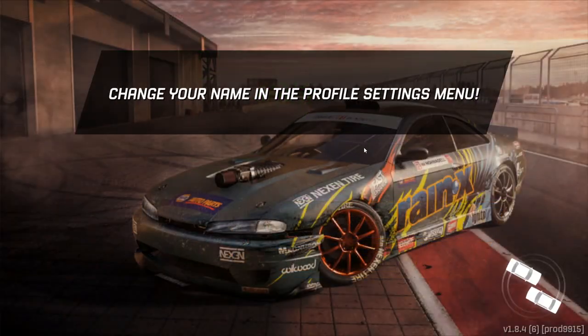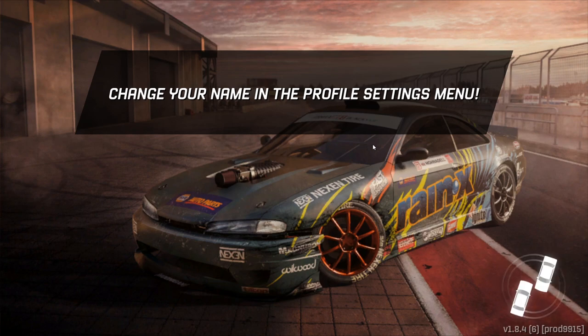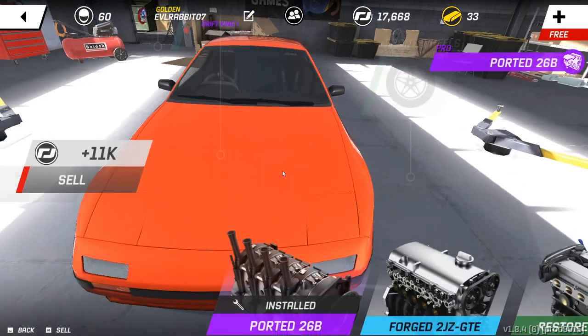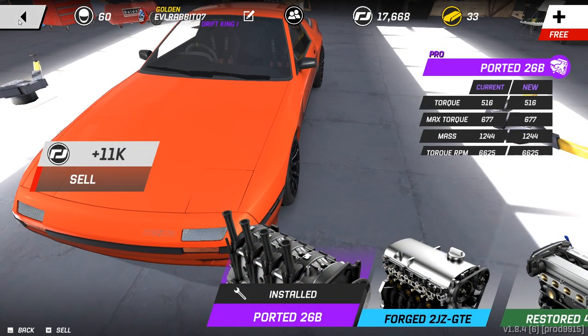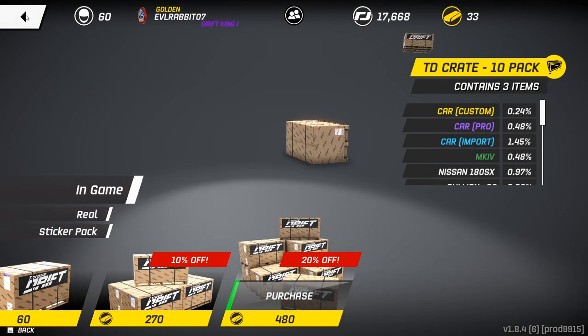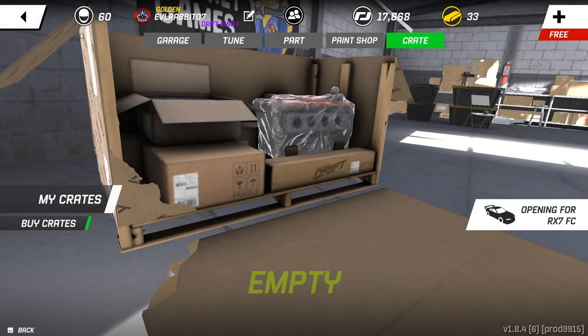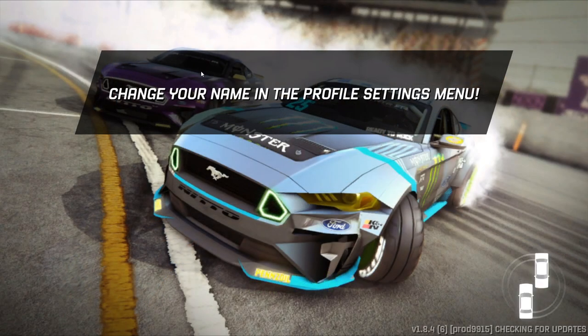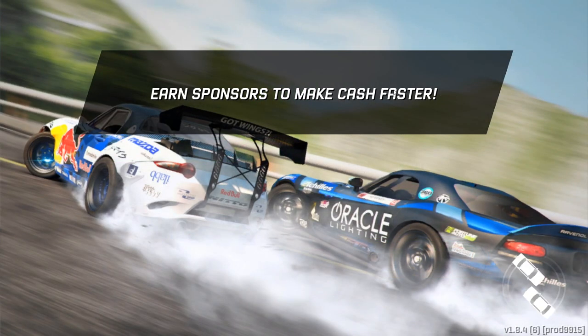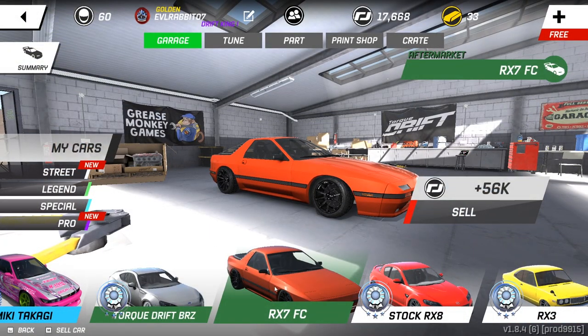So we did do some things to the FC. Last time, if you remember, we did order the motor and such. So we do have the motor in there now. The port of 26B is in there. So we don't have any crates to open, sadly. But we got that 26B in there.